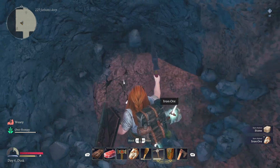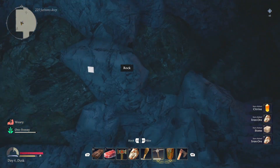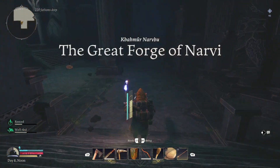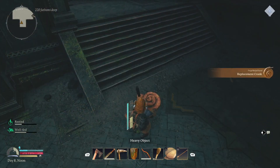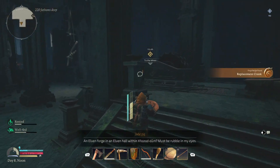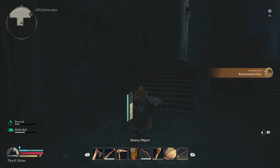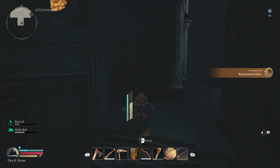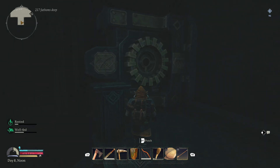Iron is also in good amount in the elven quarter — look near the rivers for more deposits. Once you're at the Forge you need to find three pieces to repair it. There's a crank that should be pretty close to it in the main room, so make sure you've got plenty of torches or flares to see. Close by you should also find a gear that you have to take up the left-hand side of the stairwell and place it where the yellow marker is.